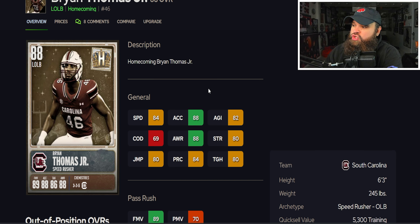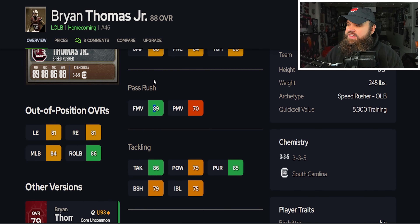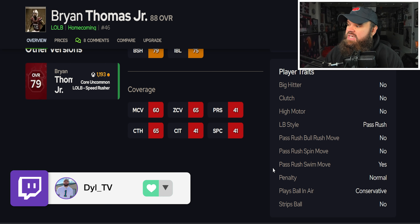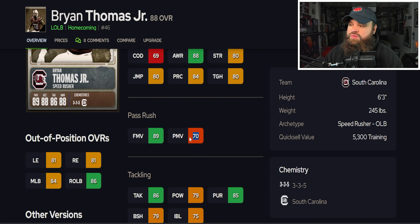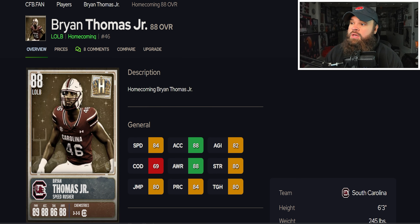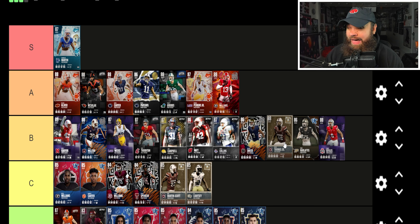Brian Thomas Jr from South Carolina is six foot three, 245, 84 speed, 88 acceleration with really low change of direction. He's a speed rusher with 89 finesse moves and 70 power moves — block shed is a little lower and no real man or zone coverage. He only has the swim move trait on, which actually makes him better since he won't use his lower power move. Chandler Martin is a lot better than Brian Thomas Jr, but this is an underrated card — I'd place him in B tier and could see a case for A tier.